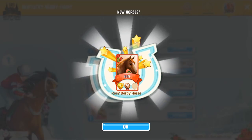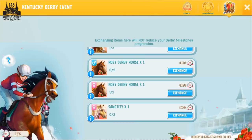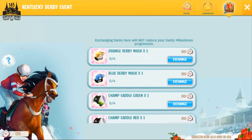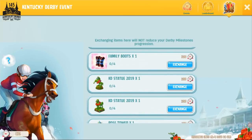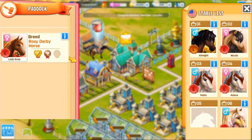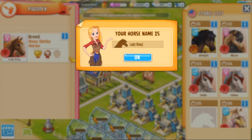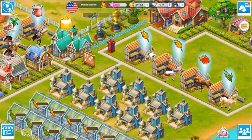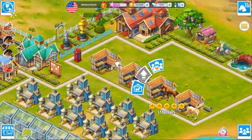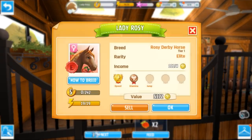All right, we'll go ahead and get our horse. So we now have enough for the Rosie Derby horse, so we're going to go ahead and exchange that. That's the last of those points that we needed to collect. We'll move that into one of our stables in a moment. So glad that we finally got that horse, because we were getting very close to the end. I wasn't sure if we were going to manage to finish it or not. Okay, your stable is empty — hurry and put your horse in it. So we're going to go ahead and move our Rosie Derby in. There we go. We've got all of those ones.